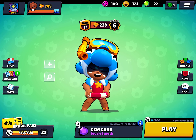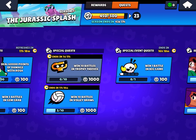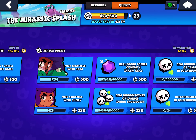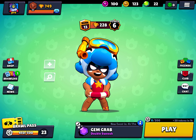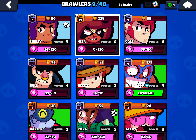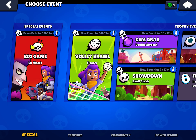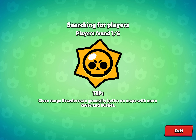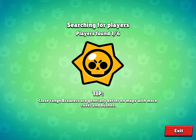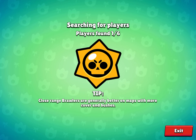I need to upgrade El Primo — the next money I get... actually you can get money from that. Win one battle in Big Game. Win eight battles with Rosa for 500 — I'll do that. Okay guys, let's actually play Whale Watch Nina because that's what you guys are here for. I'll do quests later.